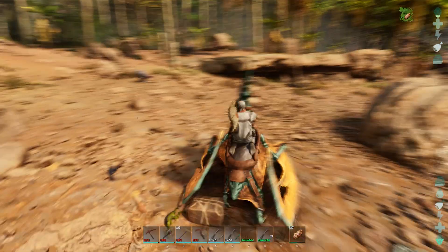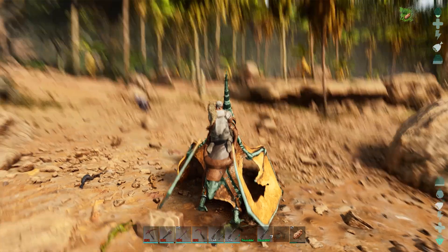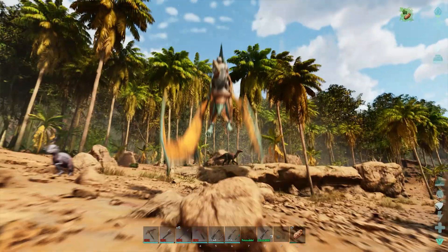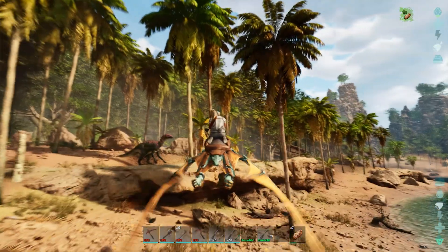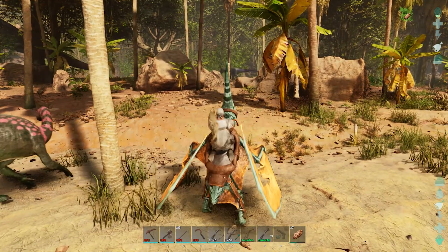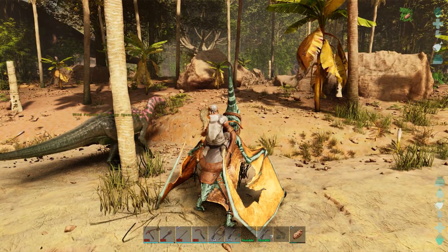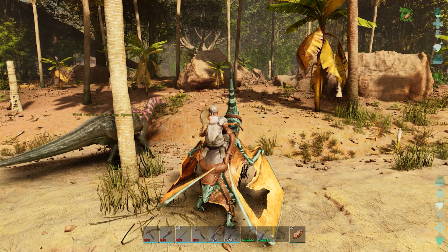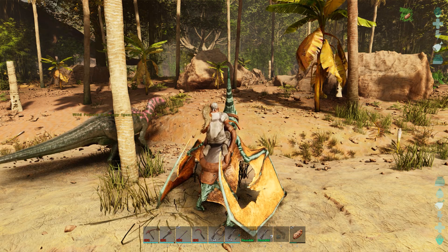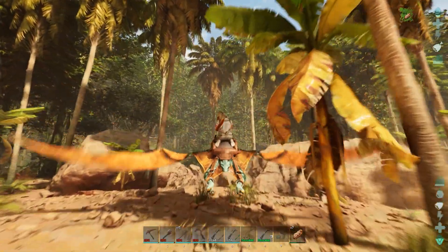Oh my god - is that a brachiosaurus? Look at this guy! Oh my god, can we tame this guy? I hope that - oh, there's bad guys! That's a level 90 arcology Iguanodon. He's so cool - I mean, he is pretty dope.